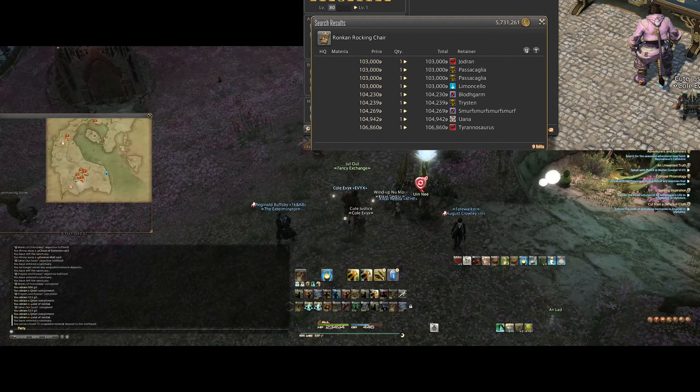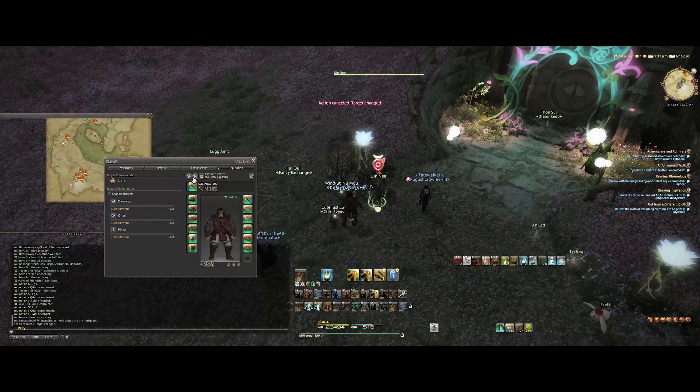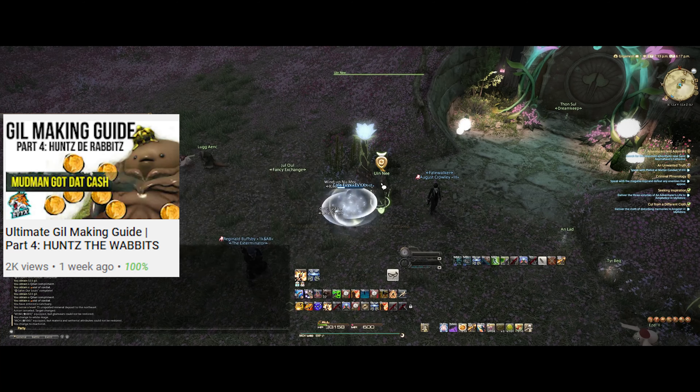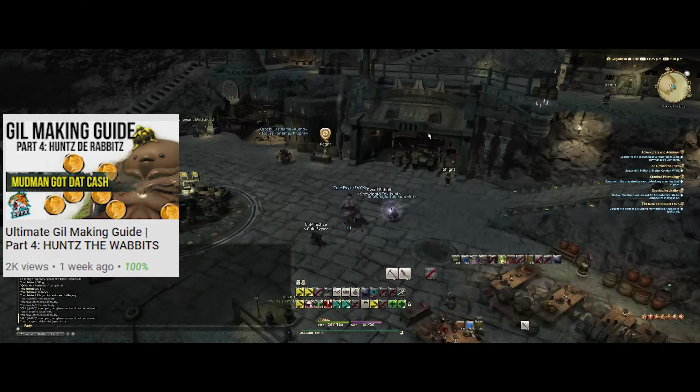The Pixies beast tribe is included here as an exception and a pitfall example. This tribe follows the same rules — you do 3 quests then come back. But the big issue is that there isn't really anything profitable to make off of them, and the amount of time you're putting in isn't worth it. The only items really worth selling are combat materia, and if you've been following this series you know that hunts are probably the best way to get materia — so hunt trains are always going to be a better investment of your time. I'd avoid the Pixies.